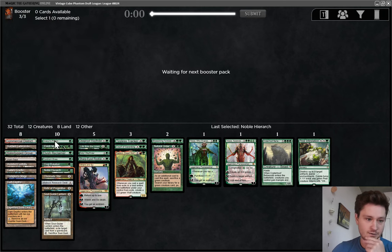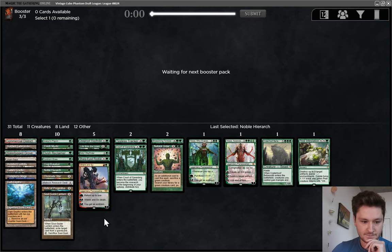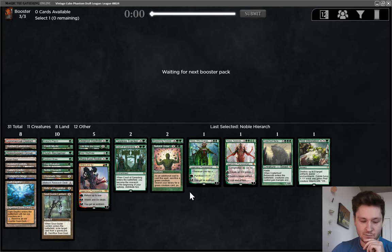We'll take Elite Hierarch — great pickup. This deck looks very good. I think I'm cutting Faldhorn, just splashing for Ren and Six, that's fine. Faldhorn is just kind of underpowered. Really low curve. All of our top end is completely game-ending. Natural Order really only has one target — Craterhoof. I wish we got Primeval Titan as well. Still, that looks great, and I think we can play 17 lands here.